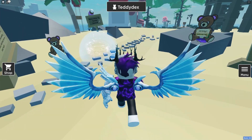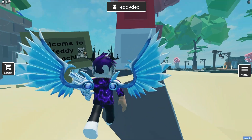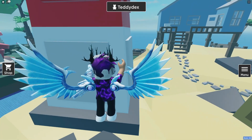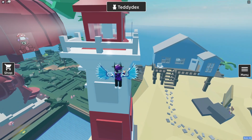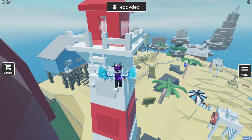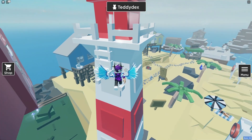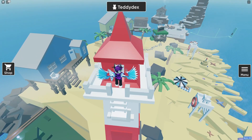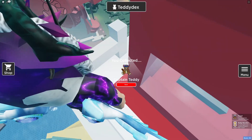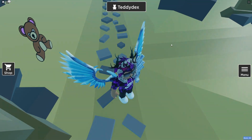For the next one, jump up this lighthouse to get the captain teddy. Just simply jump up — okay I'm not sure how that happened, but we're up. Let's go across here and there we go — after that we can get the captain teddy just over there. And there's another one nearby we can claim too.